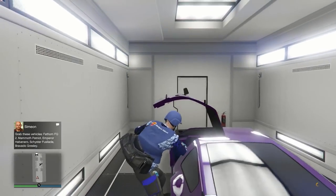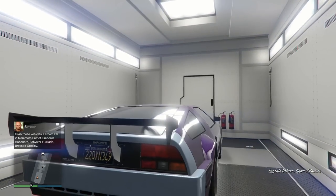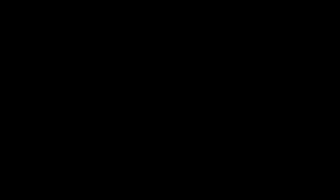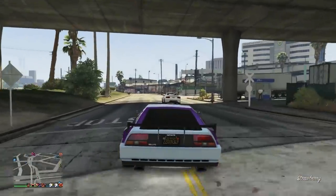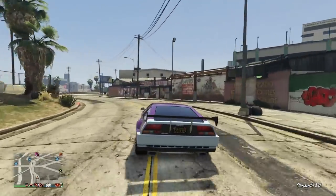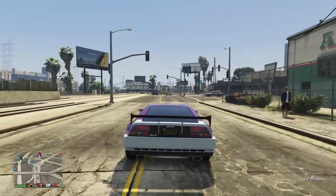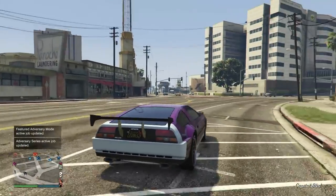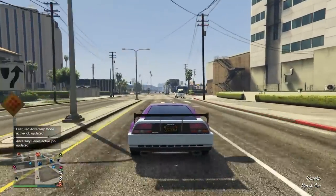That is the solo Deluxo dupe — very simple, very easy to do. To rinse and repeat, just go back to the nightclub, pull out an RH8, drive away in a street car, call this Deluxo out, and repeat the whole process. You can make a decent amount of money with this, and it's great for those who don't have friends to help with glitches and just want to sign on to GTA and make money solo.